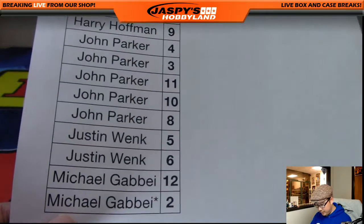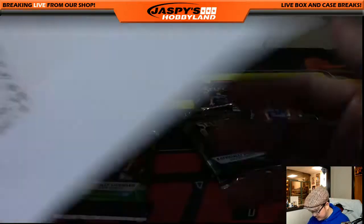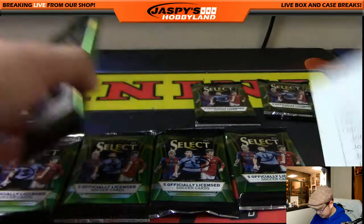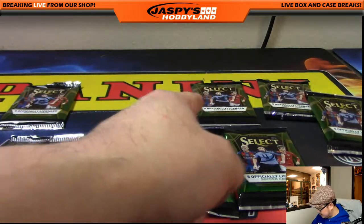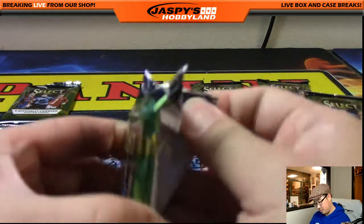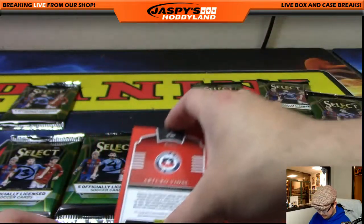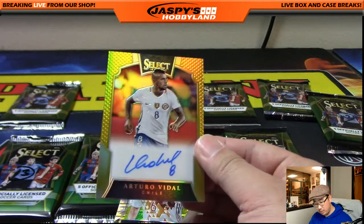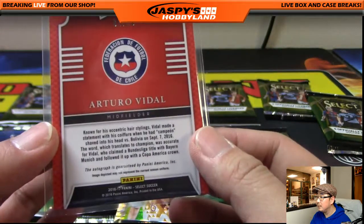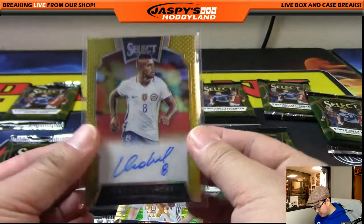John, you are next right here. You've got three, four, ten, eleven, and eight. Justin, you have five and six. Michael with twelve and two. John Parker, good luck, sir. Here we go — and we got something already. One out of ten. Wow, gold autograph — Arturo Vidal, gold autograph. The Chilean player. Very nice. Very solid player as well. Nice Arturo Vidal autograph. There's Andres Iniesta. So the autograph is down, one more relic is out there, plus any possible low-numbered die cuts and whatnot.